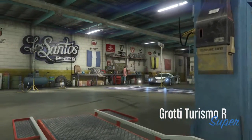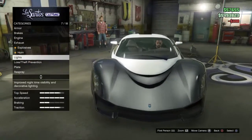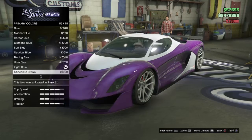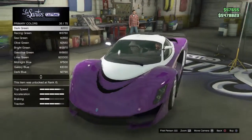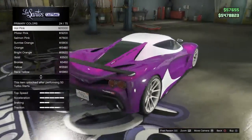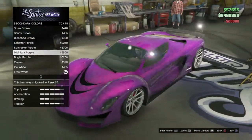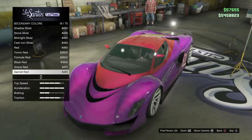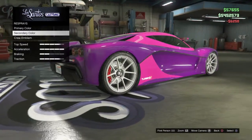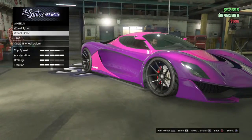Now for the secondary color, it is going to be something I like to call Purple Explosion. Purple Explosion is made up of a bright purple and a Hot Pink Pearlescent. It just looks like a nice explosion of colors. For the secondary, you want to have a Hot Pink, and for your wheels I would just go for a black — makes it so nice.